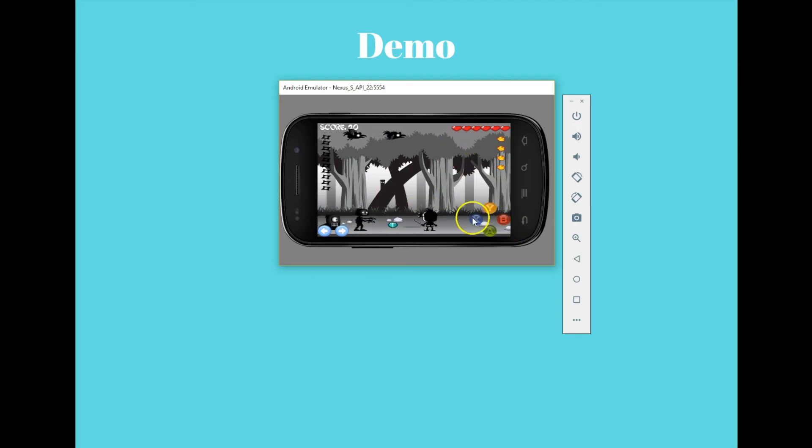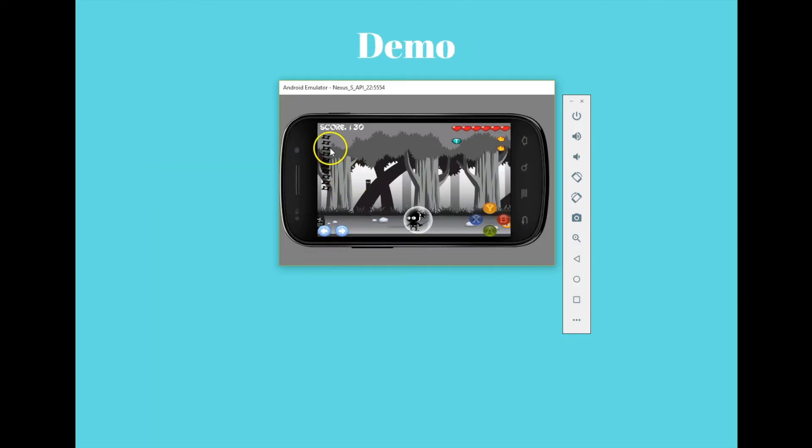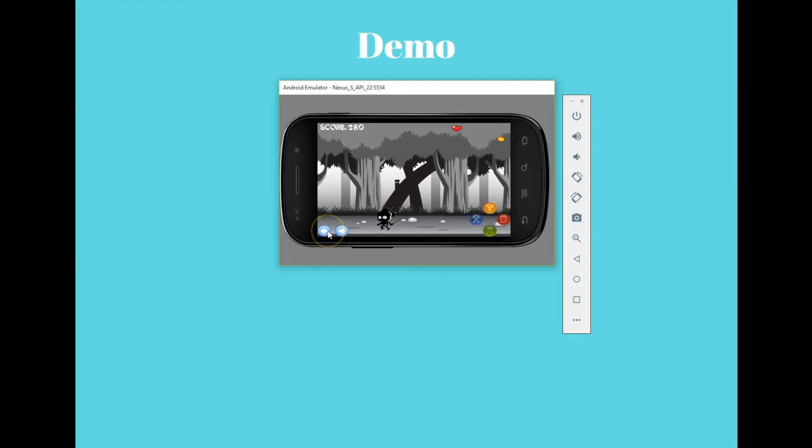It should be noted that we did add a sixth heart later on. My second user story was: as a player, I wanted to have the score show on the screen so that I know how awesome I am at the game. Acceptance criteria was the score shows up on the left part of the game screen when the game begins. Back on the game screen we have a score on the top left corner. My third user story was player boundary — when the user travels to the left or right edges of the screen they do not disappear. Here we are traveling right and now left, and the player remains on the screen.